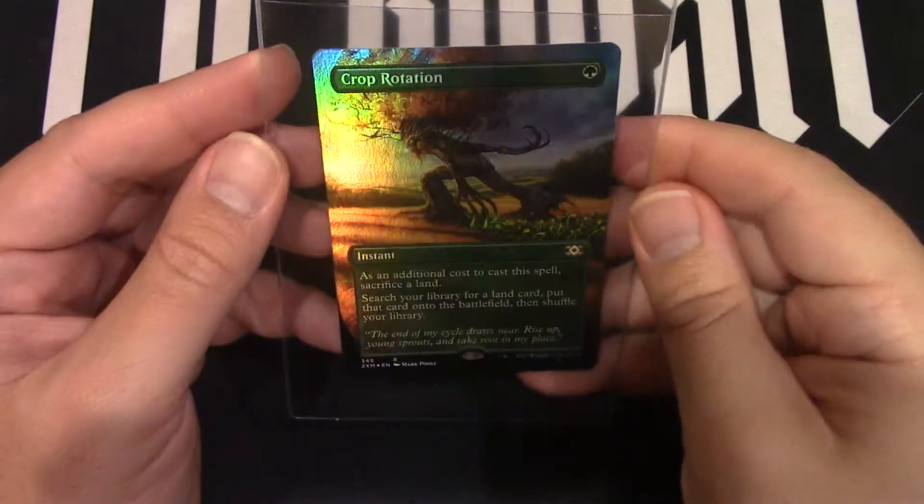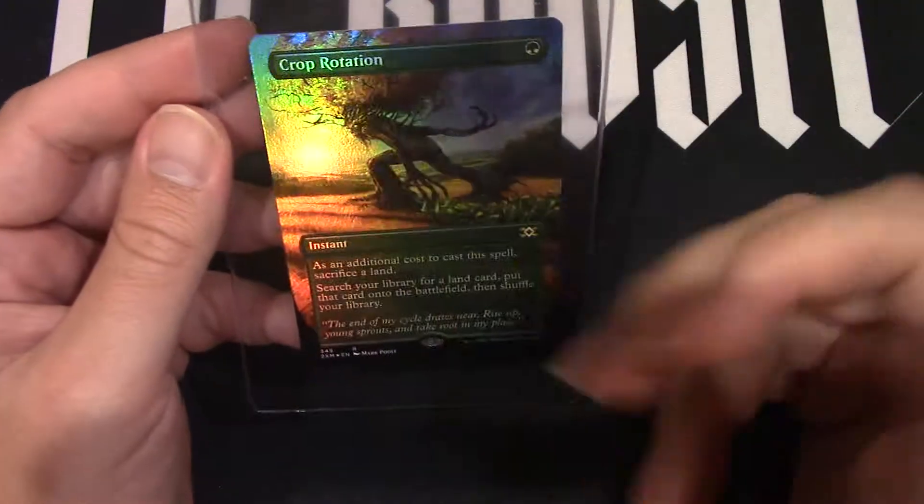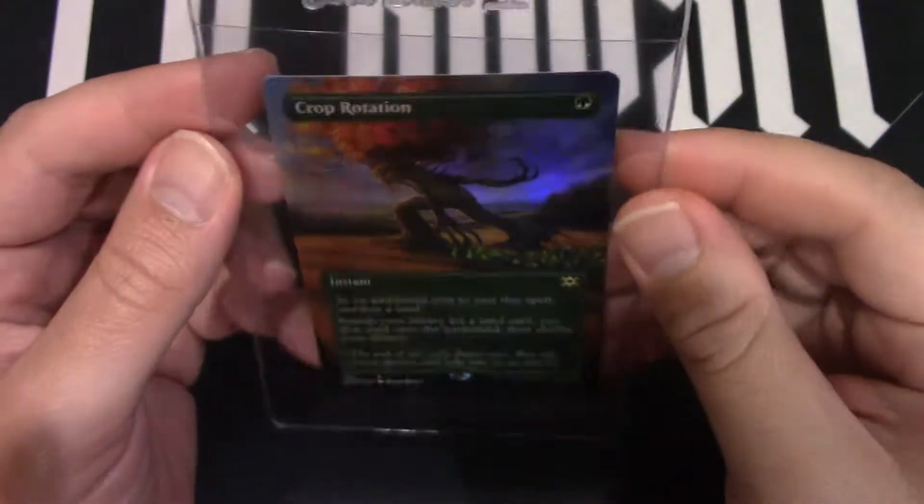Hello and welcome to Nerdy Auctions. Here we are with another card from Case 1: Crop Rotation. Yes, it has the borderless one that's all foiled out. So fantastic. It is Crop Rotation.